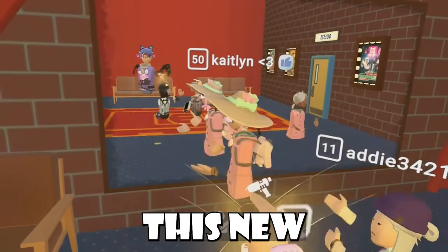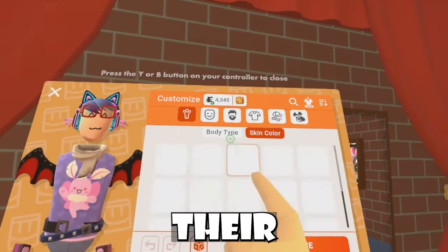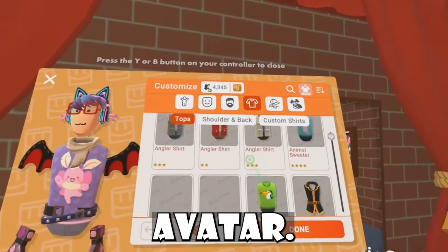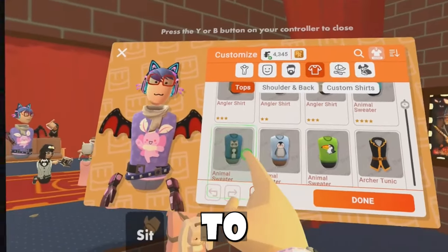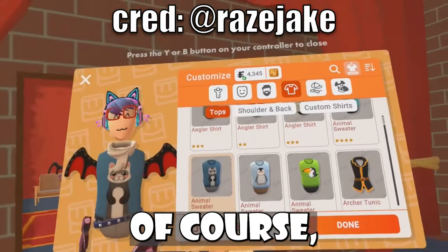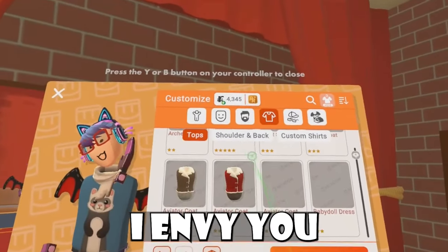It was also revealed that some players have a new UI where they can basically change their avatar anywhere. It's inside the expresso menu and it replaces your watch — instead, it's your avatar. It basically allows you to customize your avatar. If you guys have the split test, I envy you so much.